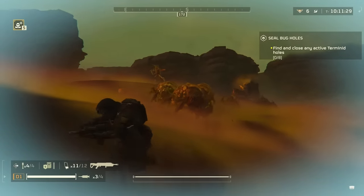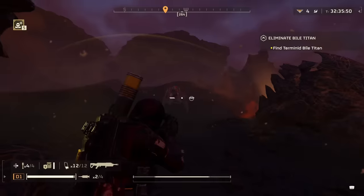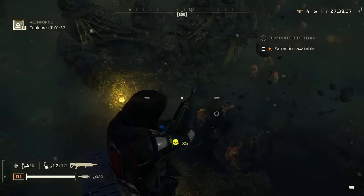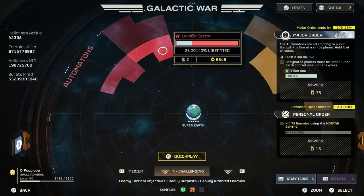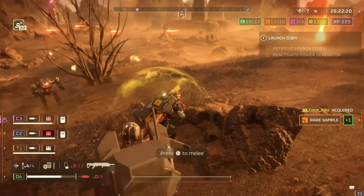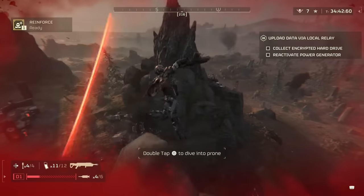The R-36 Eruptor is a beast when it comes to facing the Terminids — it snipes bug holes and spore towers, one-shots most bugs, and deals a ton of splash damage. It's hands down the best primary weapon for the Chargers. But what happens when we take this thing across the galaxy to the Automatons? Is it just as effective, and what is the best way to actually use this gun versus the bots?